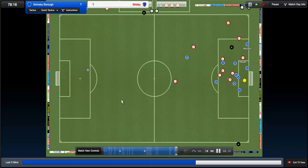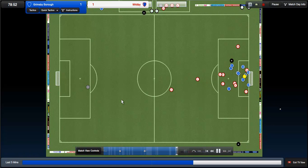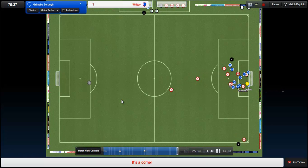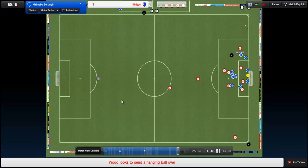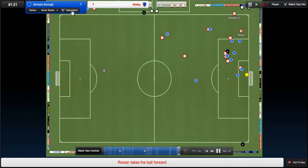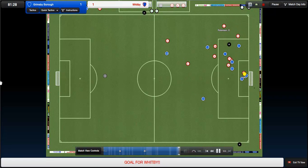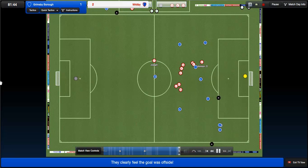That is a corner for Whitby - Grimsby under a little bit of pressure. Wood whips in the corner, Watson - I don't know why he put that over his own net, there was nobody near him. Wood again with the ball in - Thompson puts it to the back of his own net as well. They're heading it totally the wrong way. Three corners in a row now for Whitby. Wood whips the ball in again - it goes through for a throw-in. 80th minute. Robinson whips the ball across and that finds the back of the net for Whitby - Joseph with a great header over Paul Key. It's 2-1 for Whitby.